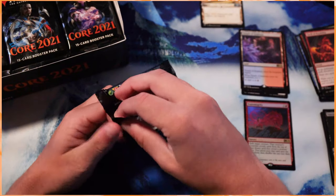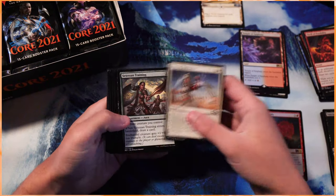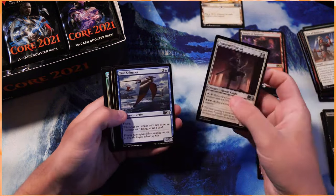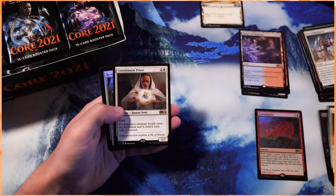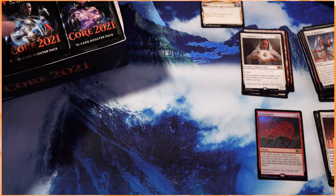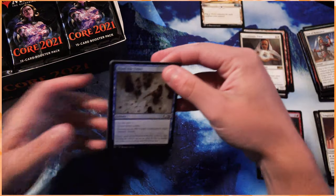So as far as this set goes, we've obviously been able to play it for about a week now in Arena, and I've really been enjoying it. I hope you guys have been watching and enjoying that gameplay — there's been a lot of it. It's been interesting to see the different decks. Containment Priest — very nice. And a Foil Revitalize. Already it seems like we're getting more foils than I originally got in the first box, and I know we've only opened like three packs, but that's kind of amazing.